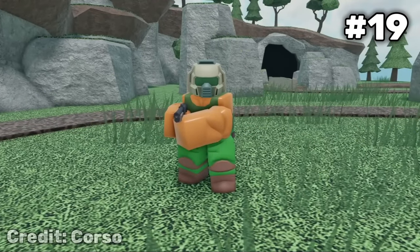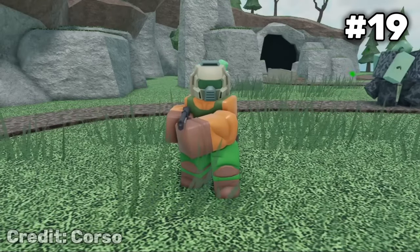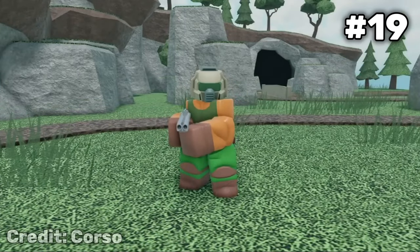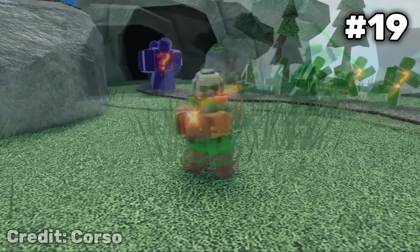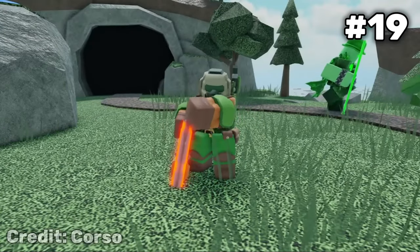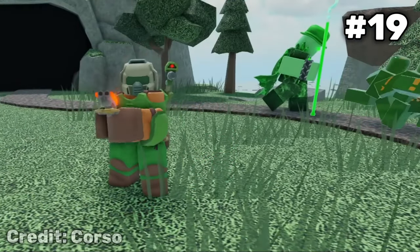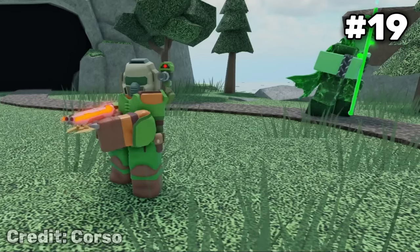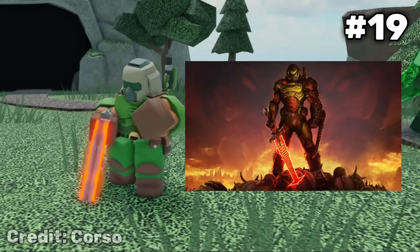For the number 19 spot, I'm putting the Slayer Shotgunner. The skin itself is very high tier — probably top 10. It's such a clean design, and the custom animations are awesome. But what I am slandering here is the quest itself. You have to beat Fallen mode on Infernal Abyss, the hardest map in the game. When I did this quest, I had to use so many consumables, and with a squad too, it's just not really the best thing for your luck.